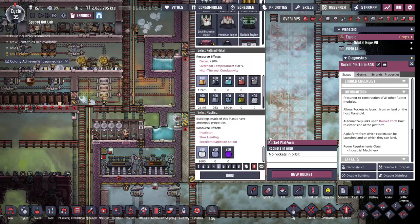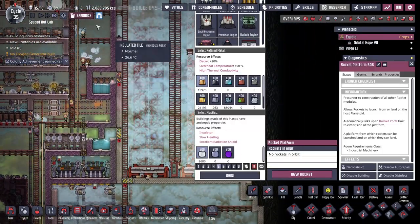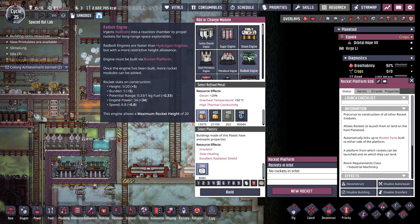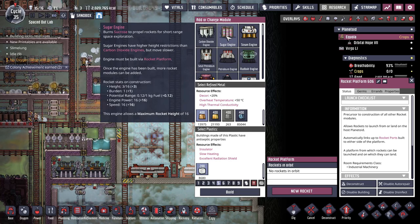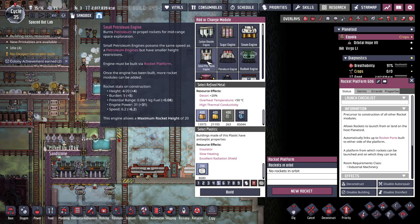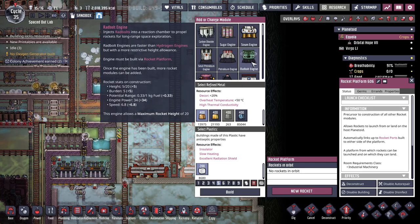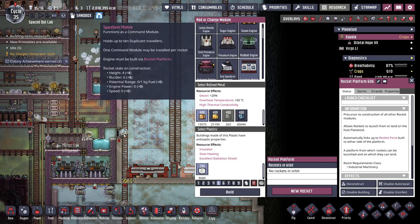Let's talk about the next stage of rockets — petroleum rockets. I'm not going to talk about the sugar engine, the small petroleum engine, or the radbolt engine, because I just haven't found practical use cases for these three. The sugar engine is basically the same as the carbon dioxide engine — you could carry sucrose to refill it if you didn't have CO2, but I've never really needed it in a full run. The small petroleum engine doesn't have a lot of height or great distance, so I'd usually leave that alone. And the radbolt engine I find way too expensive — the amount of radbolts needed is insane, and it doesn't justify the cost when the hydrogen engine is much more reasonable.